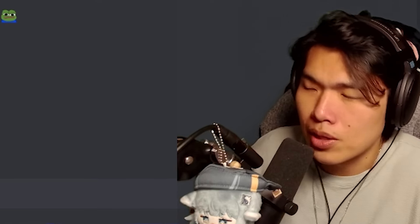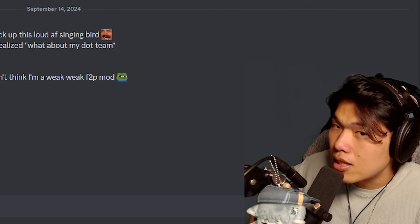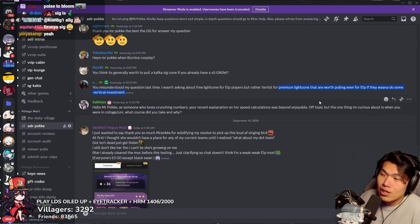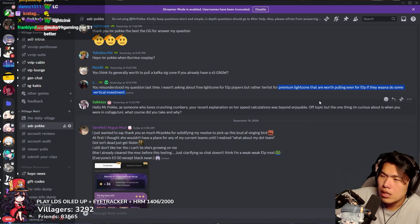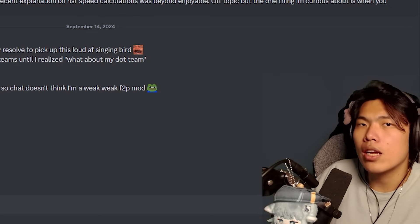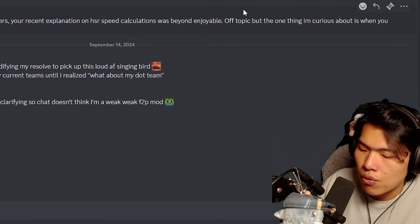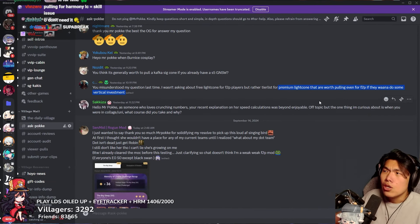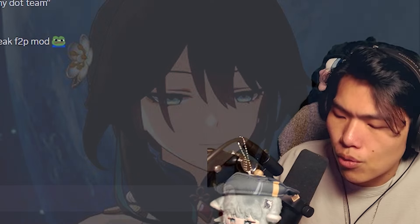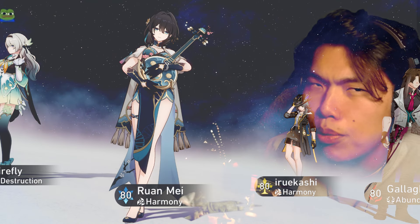Ruan Mei's signature light cone is a pretty interesting one because it is the only light cone in the game that gives 10 energy and 1 skill point, as well as a damage percentage. So technically this could be really, really good. But something I noticed recently is that nowadays — before we had super break, before we had Robin and all that — we were usually using Ruan Mei with a lot of different teams like hyper carry and DLT. So the 1 skill point and 10 energy was quite impactful. But nowadays, Ruan Mei is starting to become more of a dedicated break support.